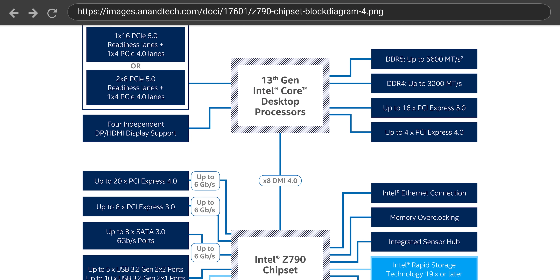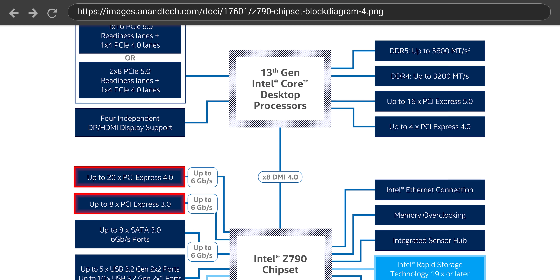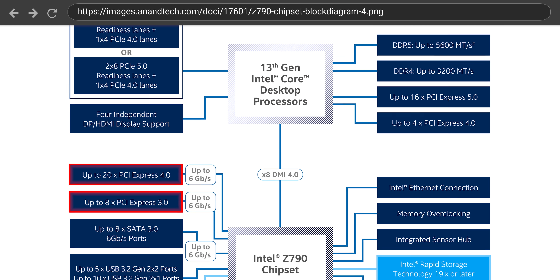Intel's Z790 chipset, for example, supports up to 28 additional PCIe lanes. But this presents a problem, which we'll tell you about right after we thank our sponsor.